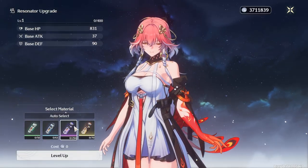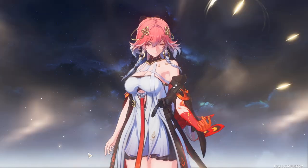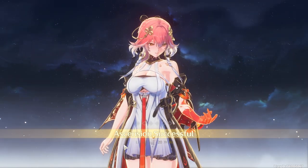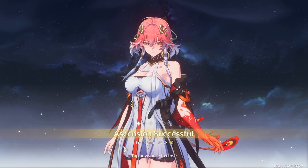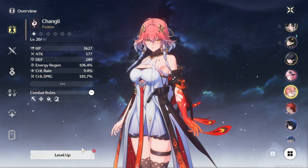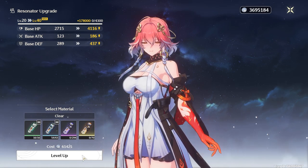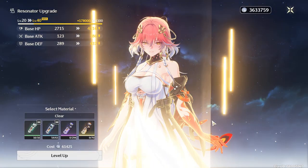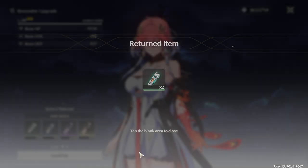Let me level up the character. In-game dialogue: 'This feeling of power coursing through my veins — it feels different from before. Please do spar with me for another round.' That was awesome!